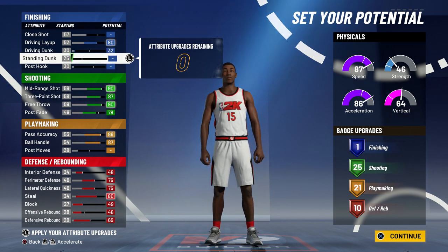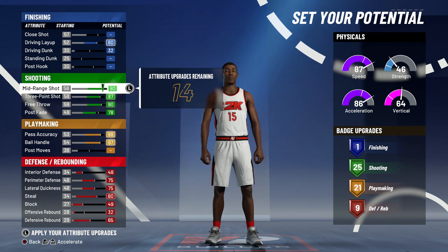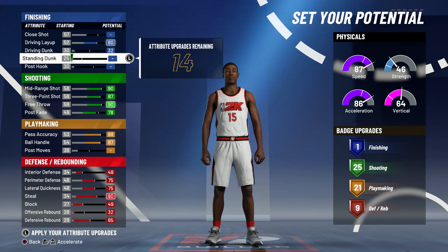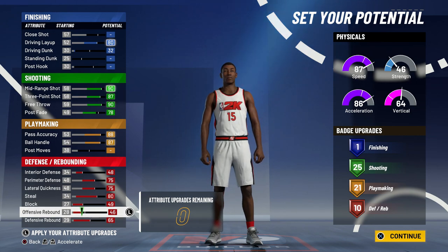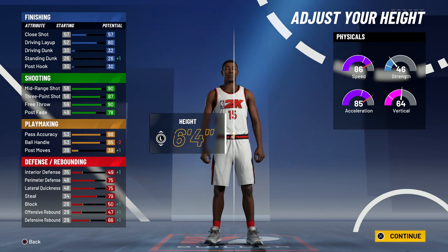If you want more dunk animations, you can take some off of your offensive rebound until you get nine defensive badges, because nine and 10 are pretty much the same thing, and then put that to your driving dunks so your player dunks even more. I would go with 10 defensive badges just because in NBA 2K20, defense was the meta. You can be fine with anywhere between five and 10 defensive badges. If you really wanted to, you could drop your badges down to five for defense and then put the rest of your attributes to your finishing.